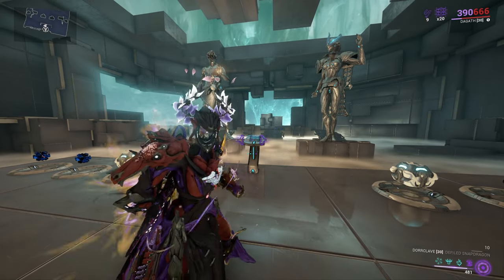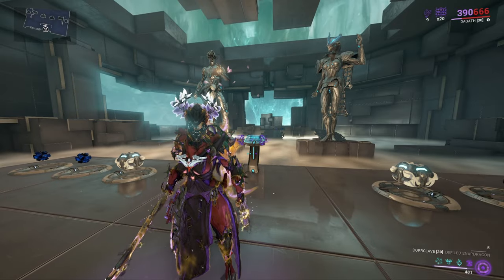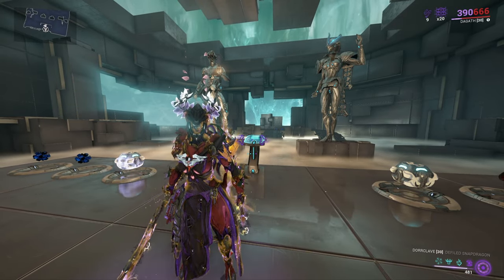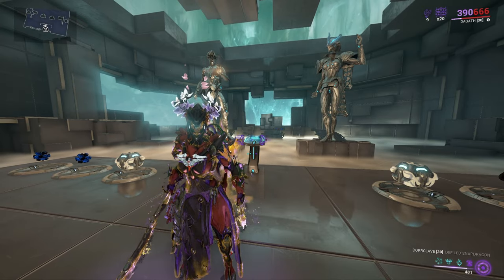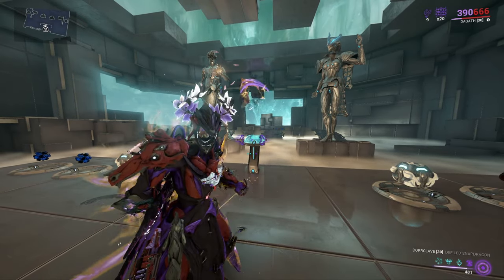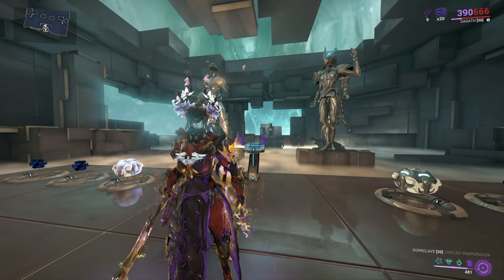I think Blood Alter might work too, though I'm unsure on that one. So as we see how it works, killing enemies decreases the timer. Let's go ahead and head to a Steel Path Survival and see how we last. I think I might fight the Murmur — we'll find out. I'll see y'all there.